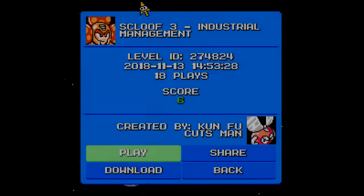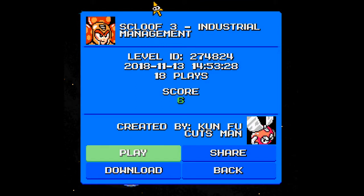Alright, here we are playing more Mega Man Maker. Today we will be playing through Skloof 3, Industrial Management. 8 in place and a score of positive 6. Created by Kung Fu.